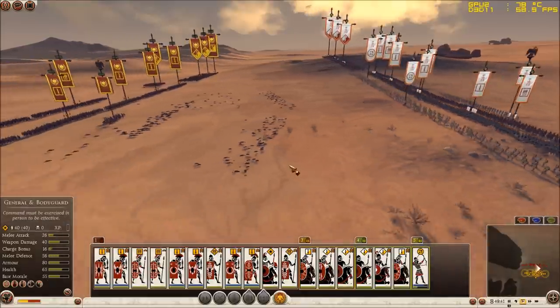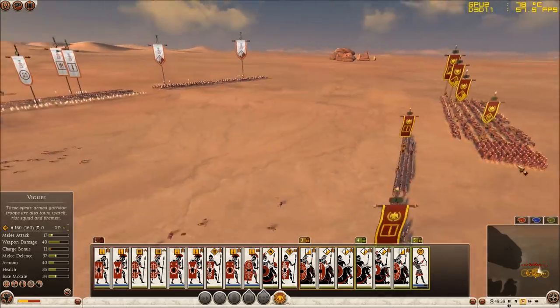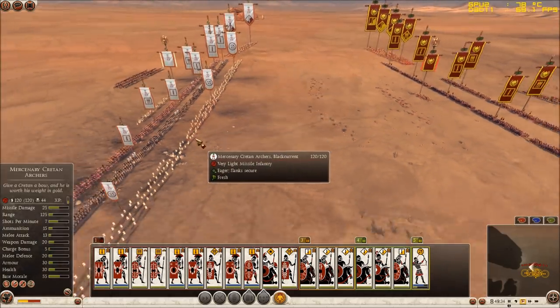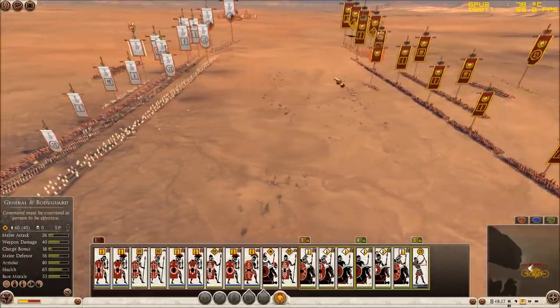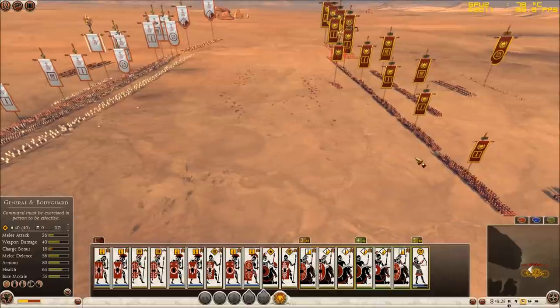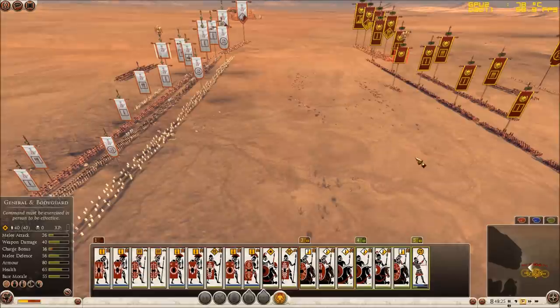Now my friend is going to attack my infantry units one versus one — each unit is going to charge its counterpart. But my friend is going to have the advantage of shooting his ranged units into my infantry units while they are fighting his units. This is going to reduce the morale of my units while also reducing his because of the friendly fire penalty. But he is going to have the bigger advantage because I will be losing men from both his infantry and his archers, while his men will only rarely get hit by friendly fire.